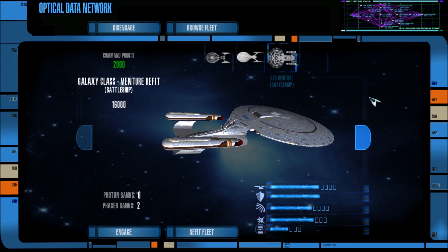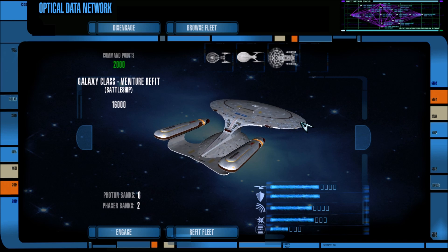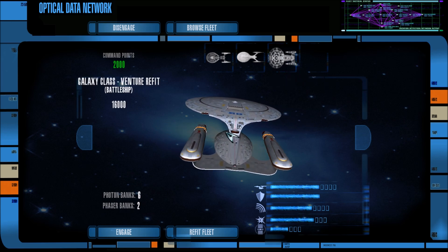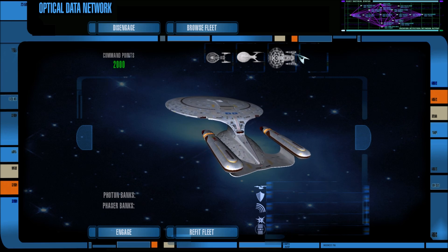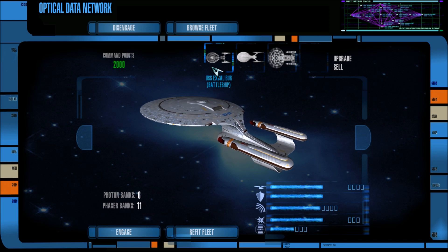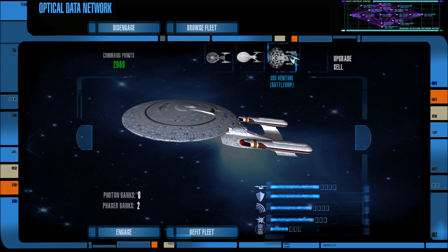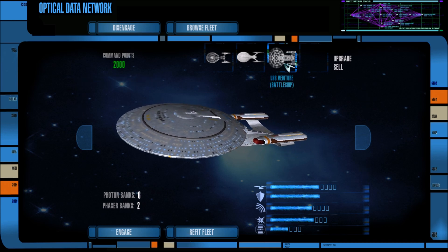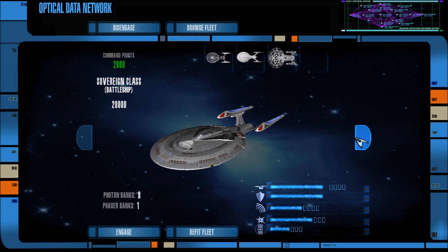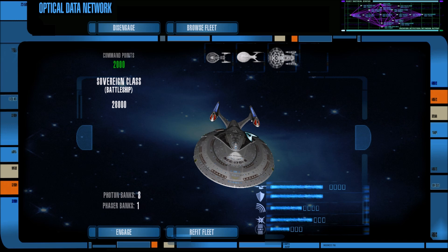That is not possible because the max amount of command points I can get is 100,000, and that is not enough to get all four ships. So there was no way that was going to happen — without the other ships I only had 18,000 command points left over, and that is not enough to buy a Sovereign Class because Sovereign Class costs 28,000 command points.